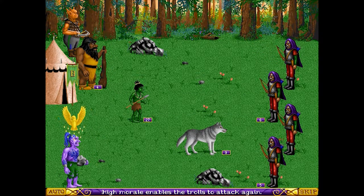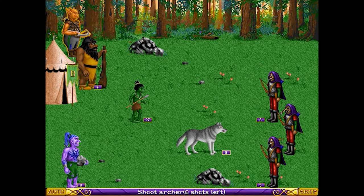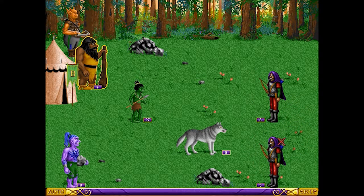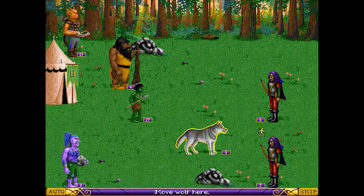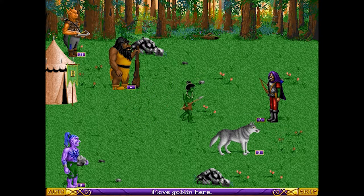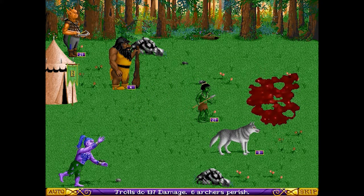In HOMM 1, the general gameplay involves the direct control of a hero unit on the world map, with various treasures and resources to collect and enemies to encounter. Each hero has a limited amount of movement points per turn, and deciding where to go and what to do is the crux of the strategic component here.